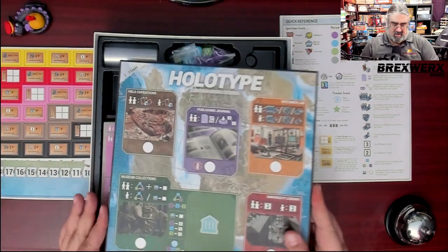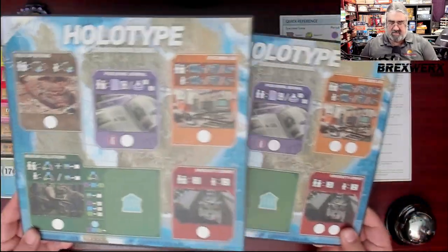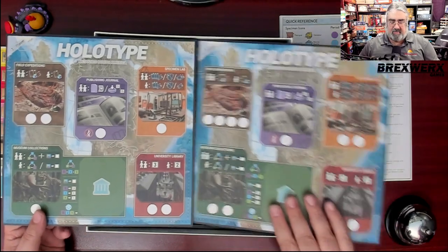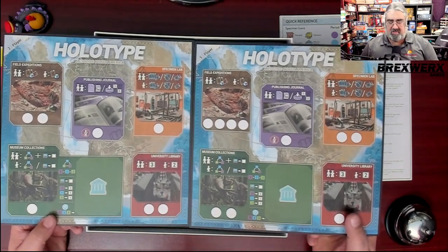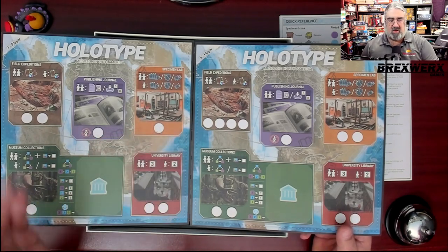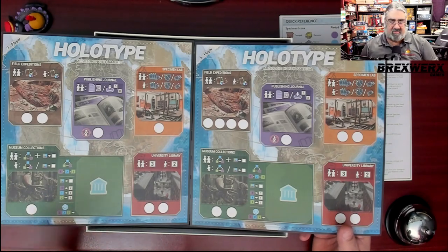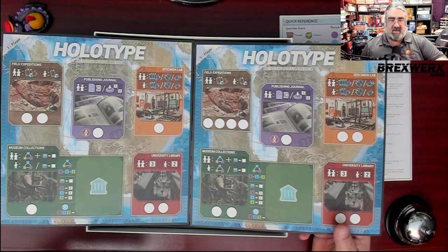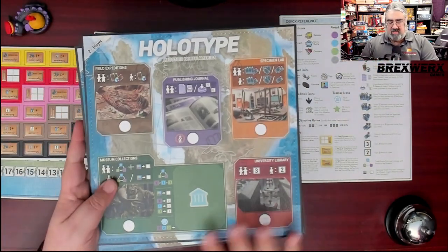Here's the board — it isn't much bigger than the time track, honestly. You have boards for all the different player counts, and the main thing that changes is the number of worker placement spots before you have to bump someone. This is a worker placement game where someone can play a worker on your spot and bump you, but only if they have a higher-ranked worker — an archaeologist can bump a field assistant, but a field assistant can't bump a grad student.